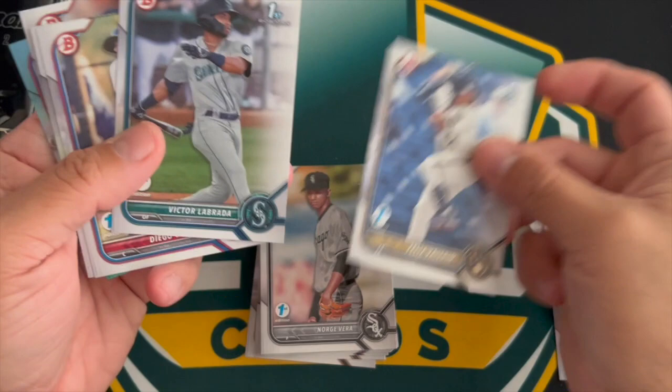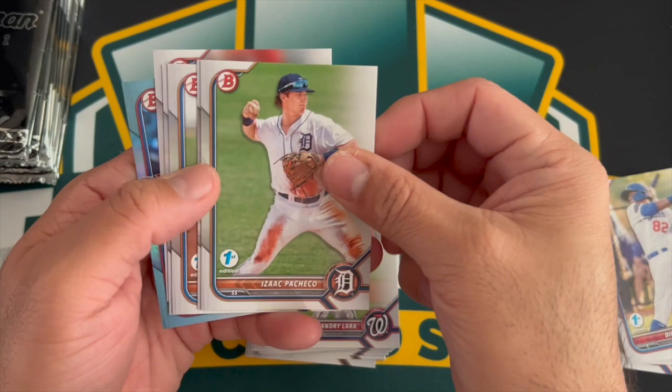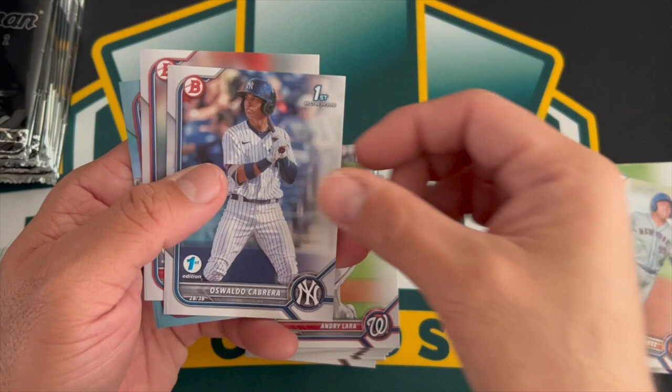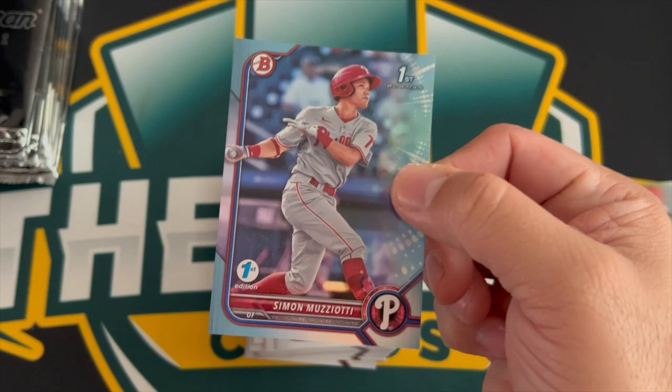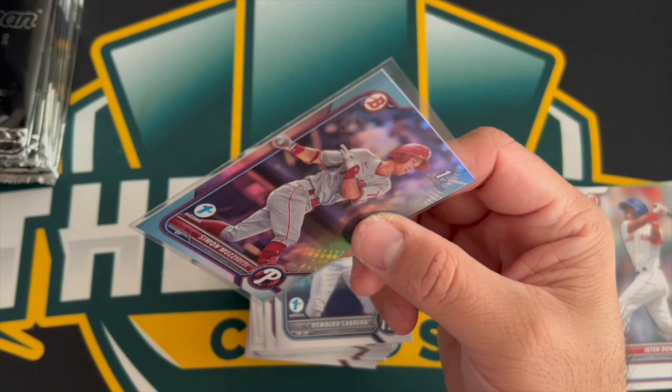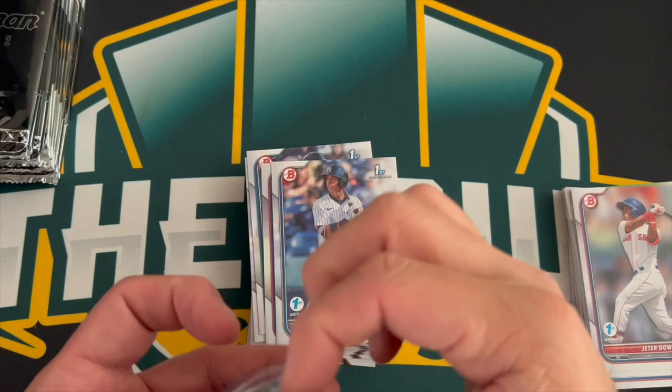Pack seven: Jeter Downs, Felix, Labrata, Cartaya, Lara, Pacheco, Howard, Alvarez, Cabrera, and Simon Muziotti — Simon was a 2015 free agent. This is a great box so far.